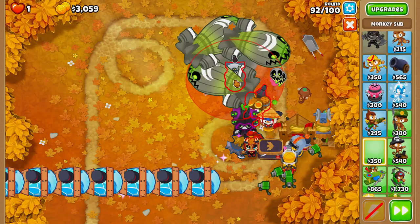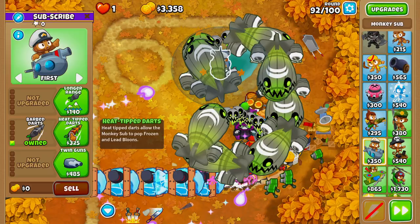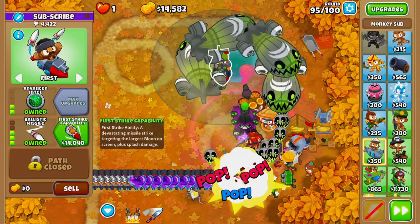Next, we'll grab ourselves a Monkey Sub and place this Monkey Sub over here, upgrading it up to Barbed Darts, Heat Tip Darts, Ballistic Missile, Longer Range, and Advanced Intel. On round 95, we'll buy our First Strike.